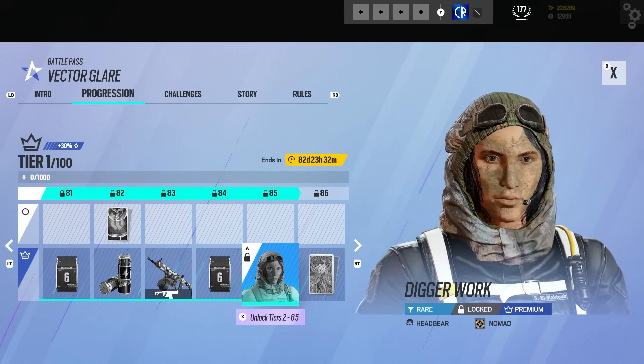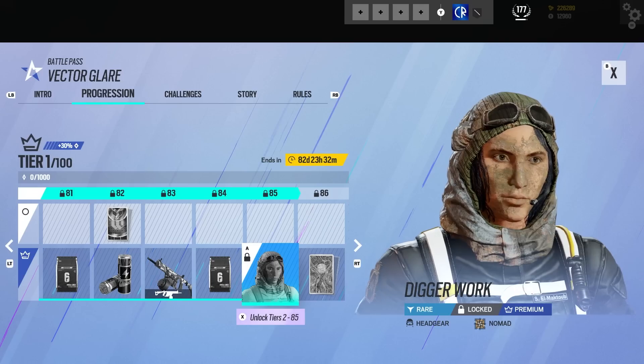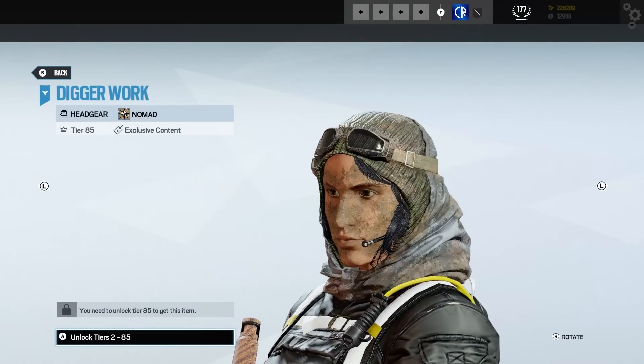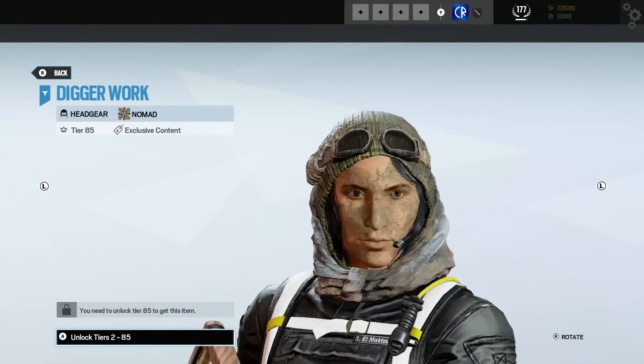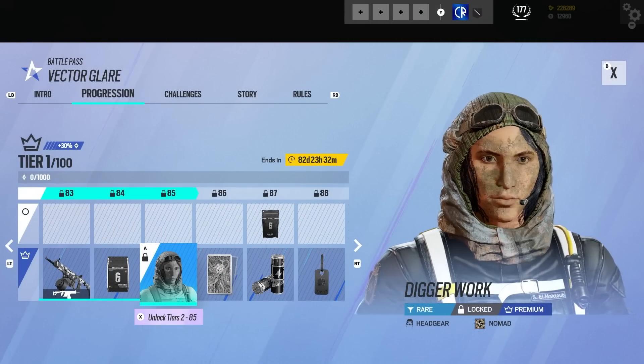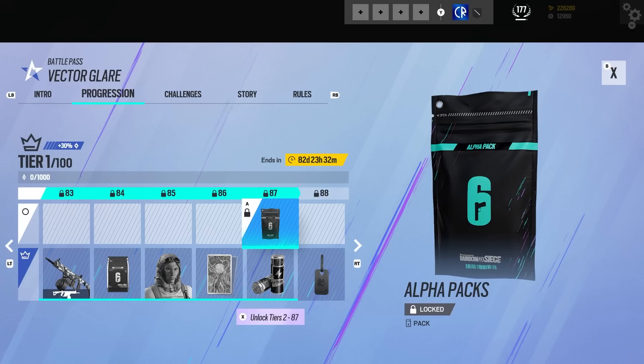Then we've got a bravo pack. Nomad's in here too — like, how many operators are in this battle pass? The Nomad's in here with a dirty battle pass uniform, like Frost. That looks good — I don't know what she's been up to. We've got a Lucy card background. I hope there's a universal background of some sort in this thing.